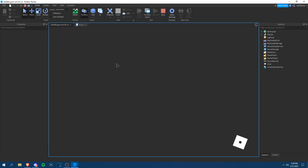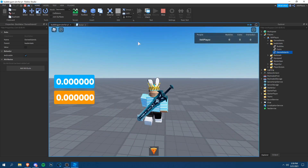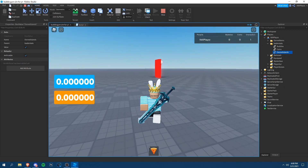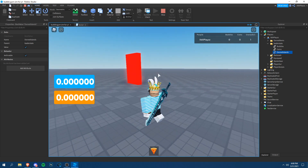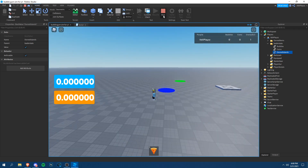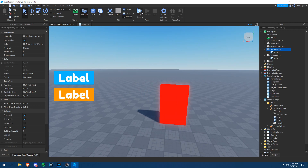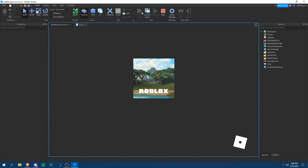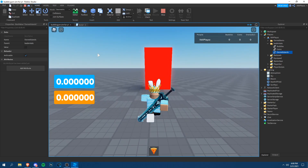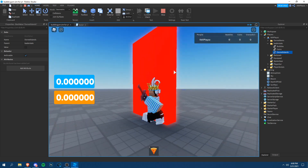Let's test this. Go to leader stats to check ownedIslands. Walk forward into the discover part — now it's true and set to one. Now walk to the TP and you can go inside. Now let's test without owning the island: since ownedIslands is false, you cannot go in, as you can see.